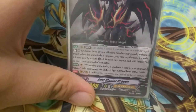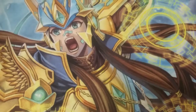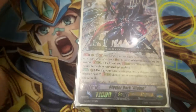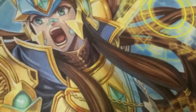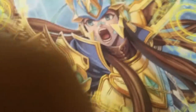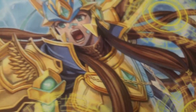Blaster Dark Diablo — his Generation Break two skill: when the G unit you're striding has Blaster in its card name, all the cards in your hand get plus grade three. And when Dark Dragon Phantom Blaster Dark Diablo strides over it, you get a free retire.